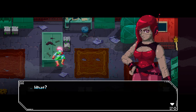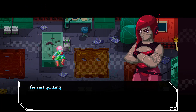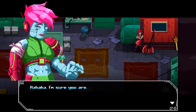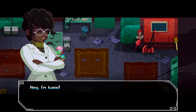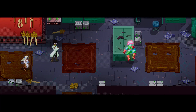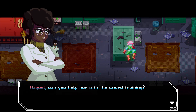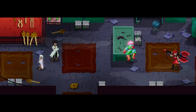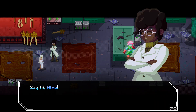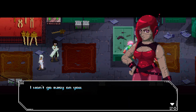A memory: Vanna teases Raquel saying there's a new girl way more capable than her in combat. Raquel doesn't fall for it. Then Vanna returns and introduces Alma to Raquel for sword training. Raquel says she won't go easy. So they didn't start out on the best of terms.